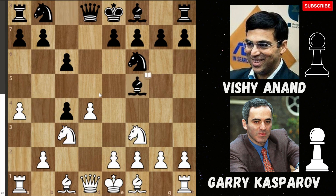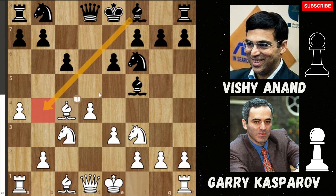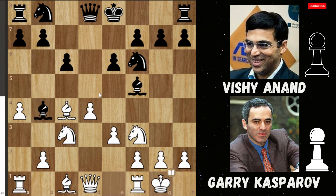So bishop to f5 by Anand, then we get e3, then e6, we get bishop taking back the pawn on c4 — that did gambit it up — and then we get bishop to b4. After bishop to b4, we get castles by Kasparov, and then knight to d7, h4.